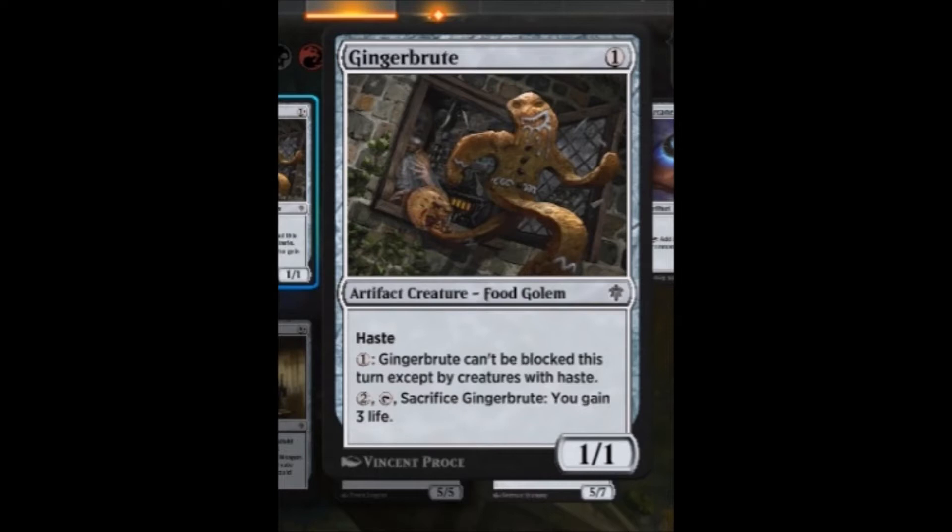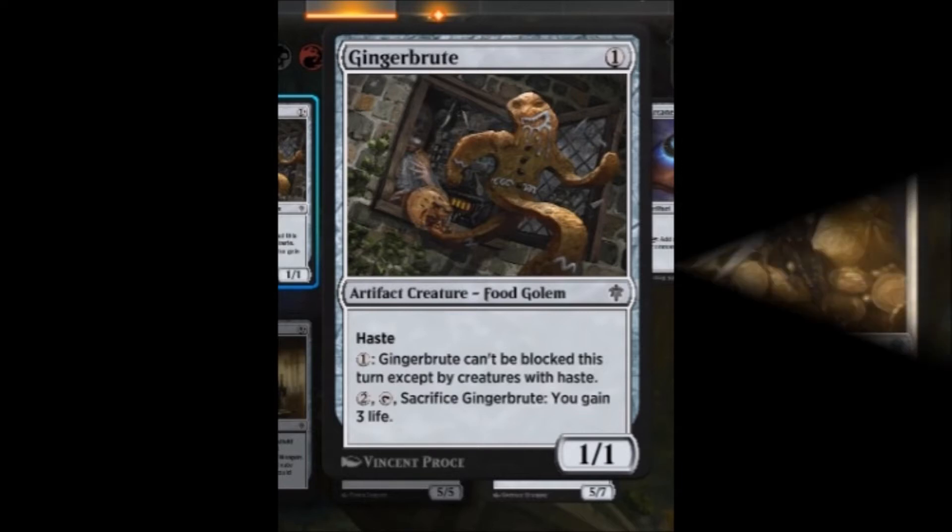And of course, because our buddy here is made of gingerbread, he is a walking, talking food token, so you do have the option to sacrifice it for some life gain if need be, although that will really probably never be part of our game plan in this deck.